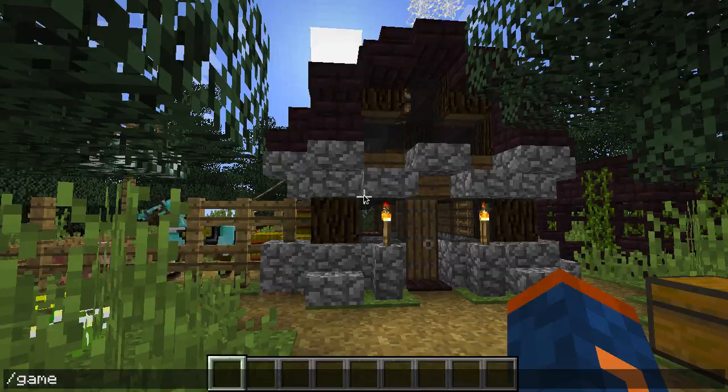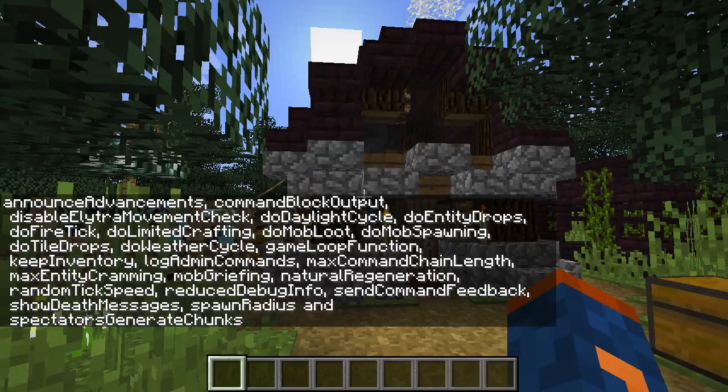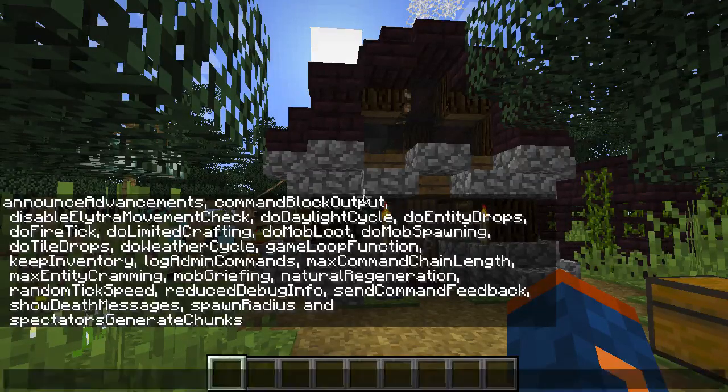Let's go ahead and type out the Game Rule command and check out all of those options. We have lots of different options that we can use with the Game Rule command. So let's just go ahead and pick one — let's do this one right here: doDaylightCycle.